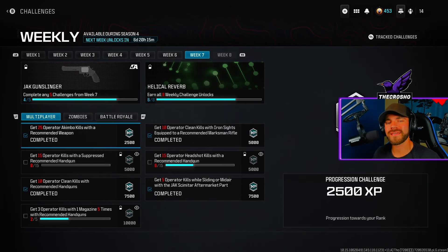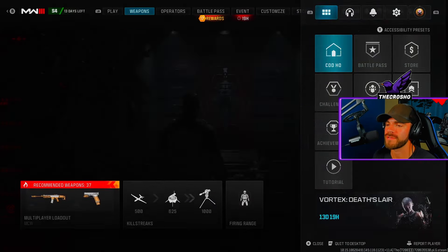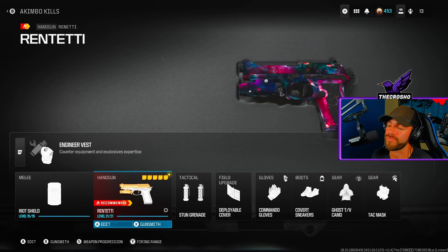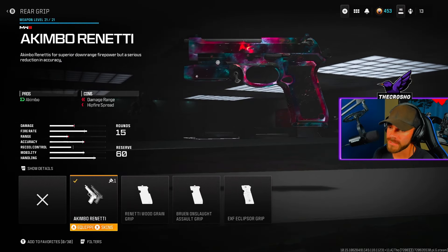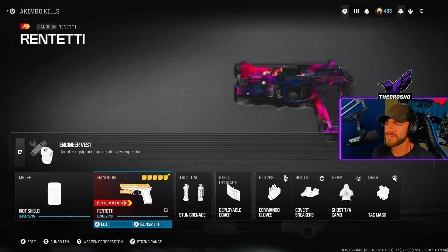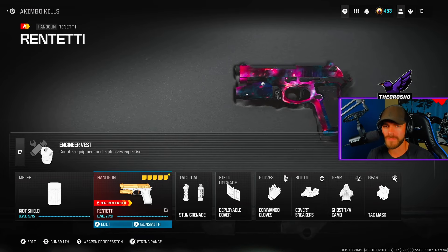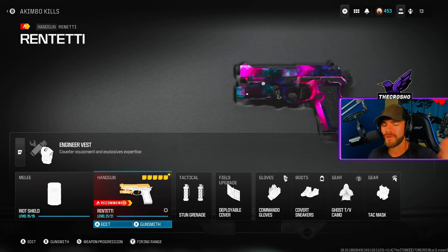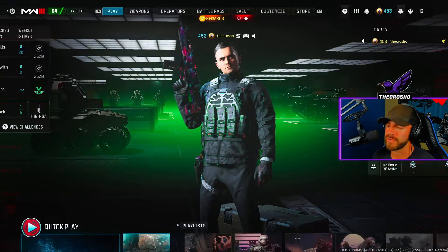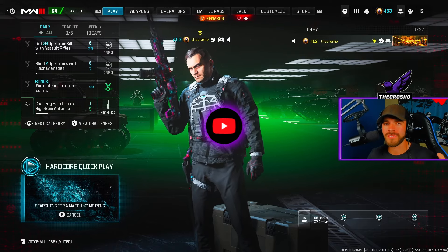Today: easy 25 operator akimbo kills with a recommended weapon in Modern Warfare 3. First, you need a weapon that can use akimbo. The Renetti is a great option — you can equip it via the rear grip. This is the only current recommended weapon I know of with akimbo. If you know of others, please put them in the comments to help people. Remember, it needs to be recommended. The easiest way to do this is to play hardcore, get a small map, and just spray people with akimbos to get 25 kills.